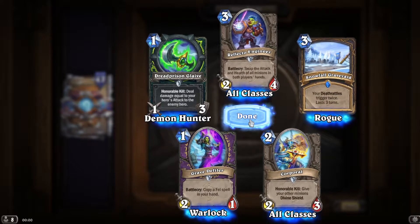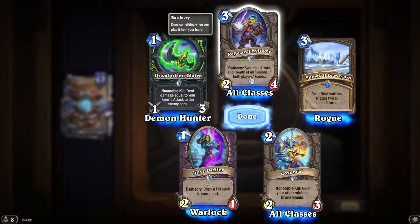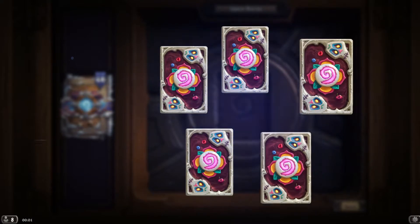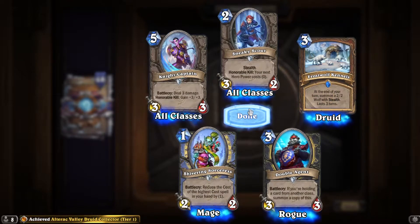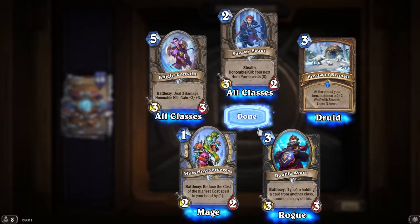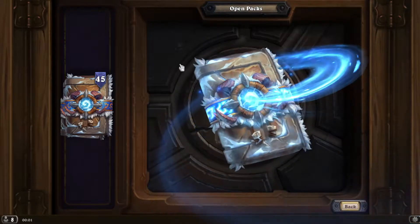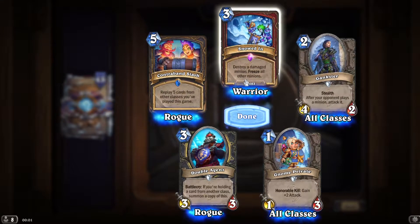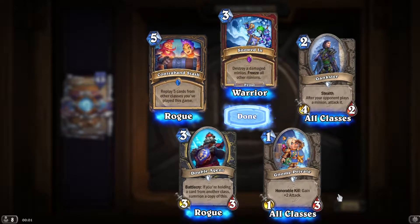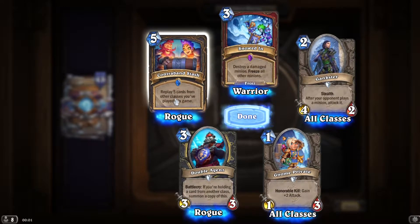Swap the attack and health of all minions in both players' hands. That's incredible — that could mess up some people's plans big time. Double Agent: if you hold a card from another class, copy this. Some support for Burgle Rogue. Epic — Snowden: destroy a damaged minion, freeze all other minions. Interesting Warrior card — like a freeze/damage Warrior. Play 5 cards from other classes, play this game — that's like a mini Zephrys.